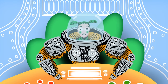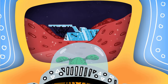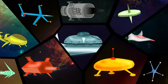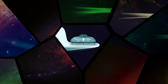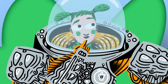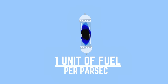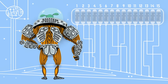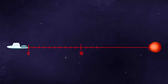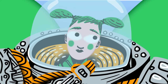It's an incredible discovery — an ancient, abandoned alien space station filled with precursor technology. But now, every species in the galaxy is in a mad dash to get there first and claim it for themselves. And right away, you've got a problem. Your ship's faster-than-light jump drive consumes one unit of fuel for every parsec of distance it takes you, and your ship holds only 15 units of fuel. But the space station is 23 parsecs away, and there's only empty space between there and here.